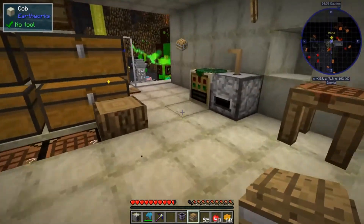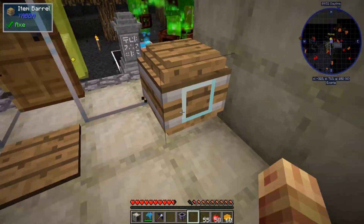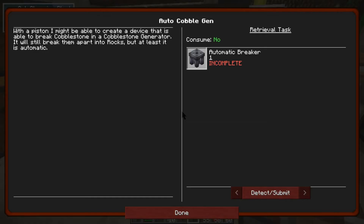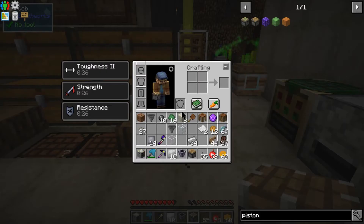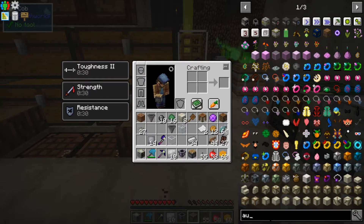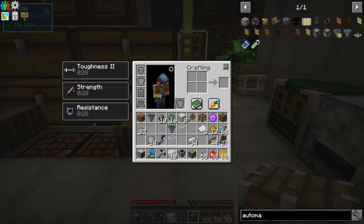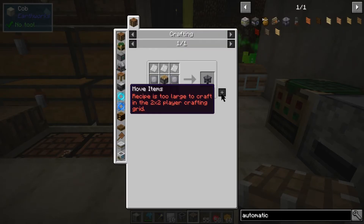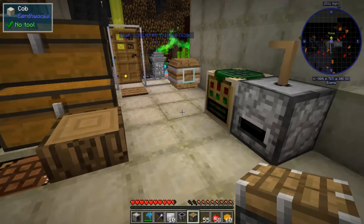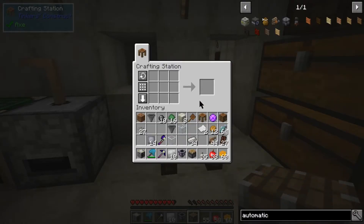I'm going to bring that down here. What we're making now is an automatic breaker - we forgot what we were making! So we're making that - I think we can make it now. Can we put that in there? Yep we can - there we go.